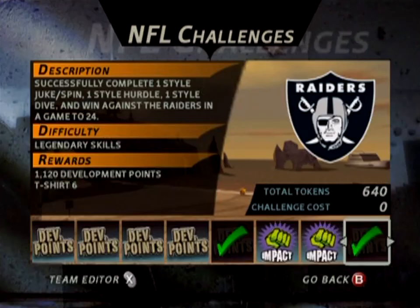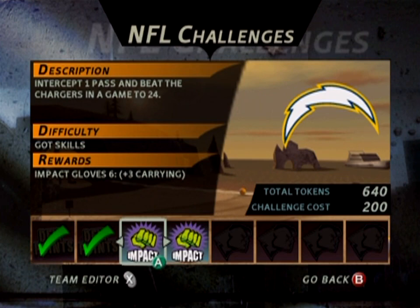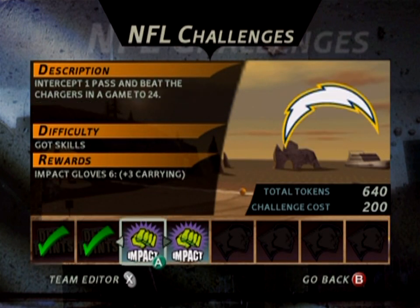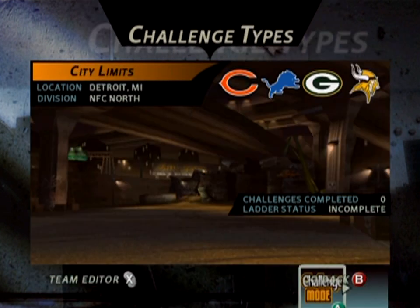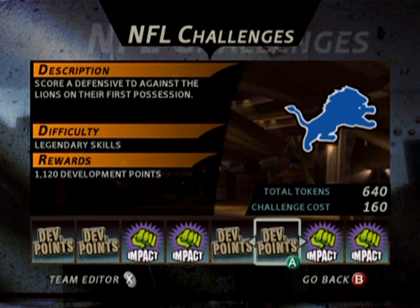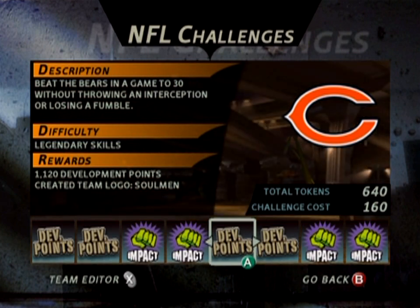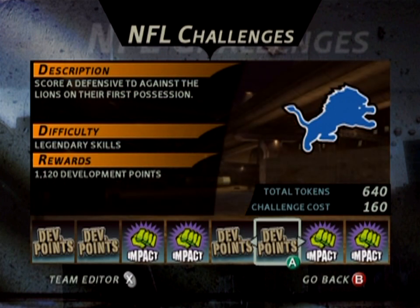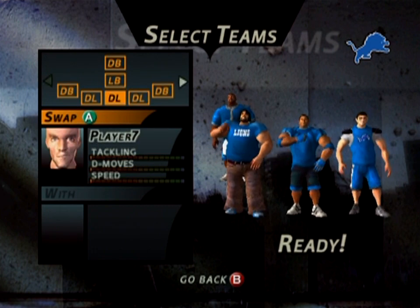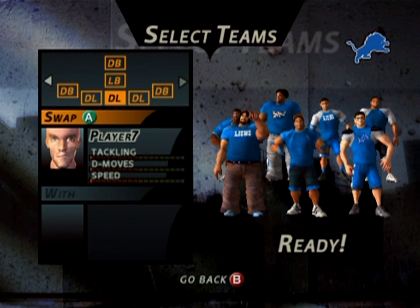I've already got two little tokens to add a player to my team. I think I'm going to do that a little bit later just to kind of show it off. I kind of do want to just go full custom, so I don't think I'm going to get any of these impact things for a while. Let's move on into our new division here. Score a defensive touchdown — that's going to be tough. Beat the Bears in a game to 30 without throwing an interception or losing a fumble — that is extremely doable, but it's just long. I'm going to try this one.